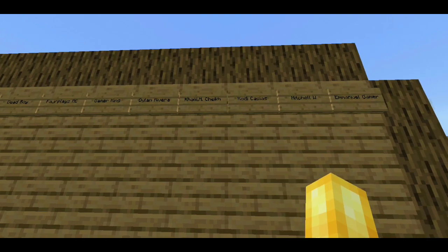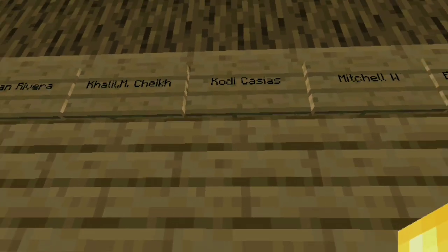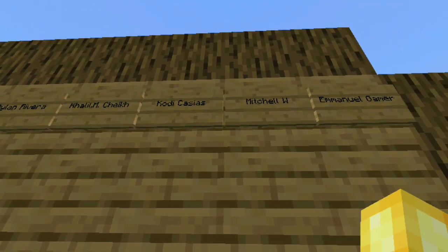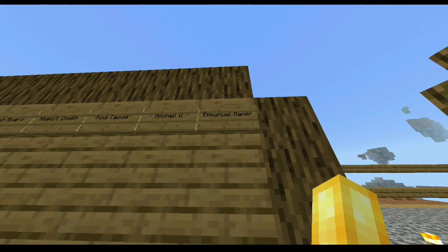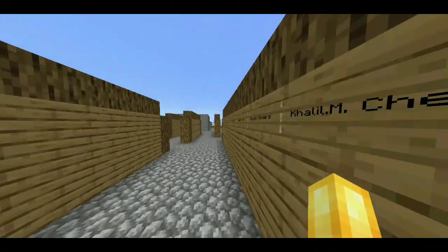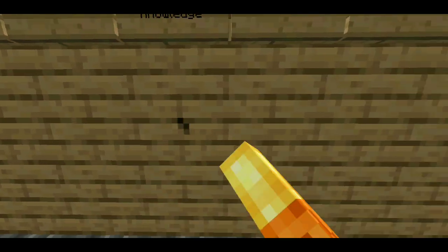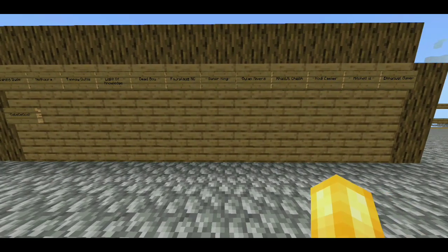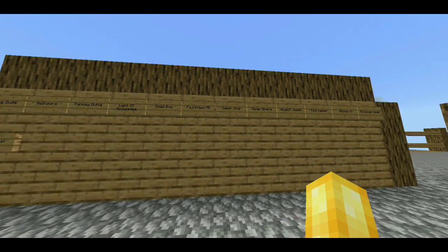So we have a few new members added to the Subball today. I'm so sorry I can't pronounce your name, but welcome to the Subball. Then we have Cody Cassias — hopefully I pronounced that right — then we have Mitchell W, and then Emmanuel Gamer. We also have one more: Gabe the Goat, so welcome to the Subball. Now if any of you would like to be added to the Subball in the future, all you gotta do is leave a nice comment down below and be subscribed.